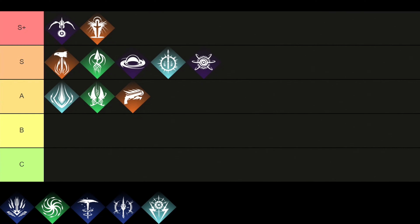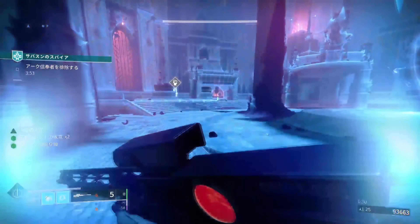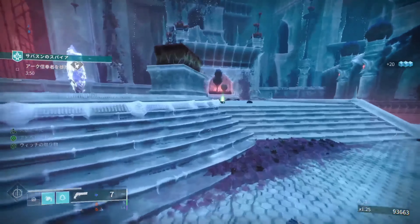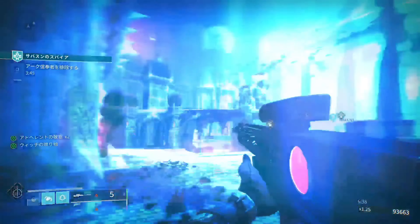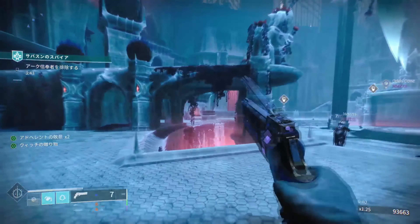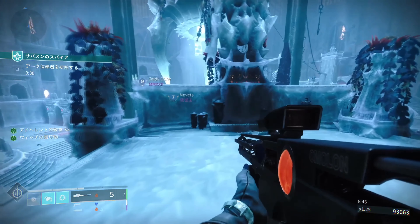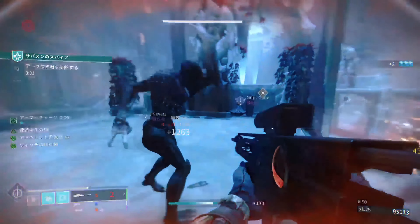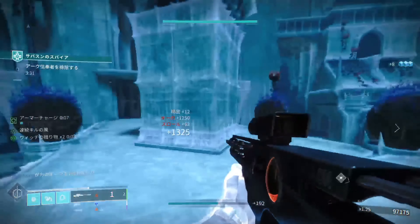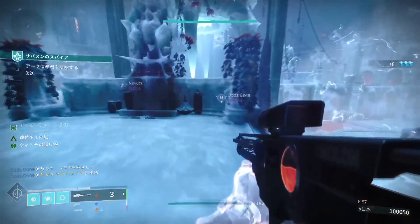Moving over to the next subclass, which is the Gunslinger, and we want to put it right next to the Berserker in A tier. This is the most popular for PvP content because of the Golden Gun ability, which can quickly wipe an entire enemy team. Although some people prefer the sharp volley of a Blade Barrage, the Golden Gun ability will shoot a rapid fire pistol that incinerates targets causing ignition, and while the super is active you will receive back a Golden Gun round. Overall, the Gunslinger is an amazing PvP subclass with high damage and very good dodge and movement abilities for a shoot and run type of playstyle.